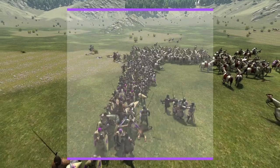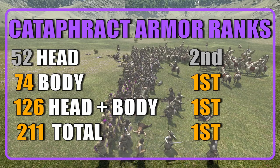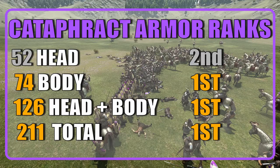When considering head plus body, the Catafract ranks first not only among cavalry but also overall, with a value of 126, and they keep the same position when considering all armor types.